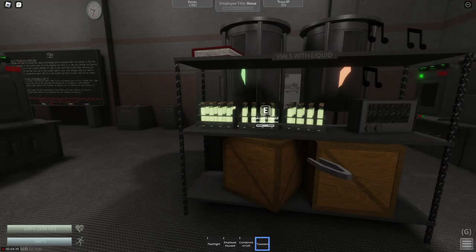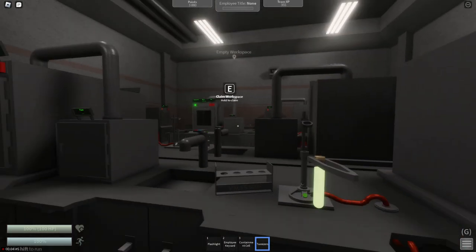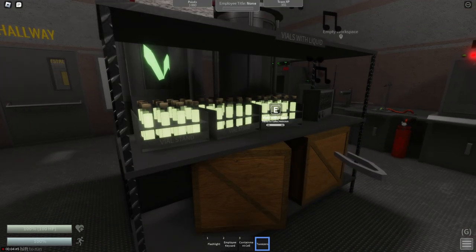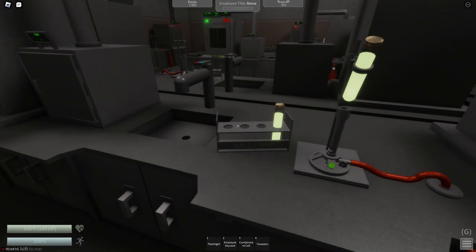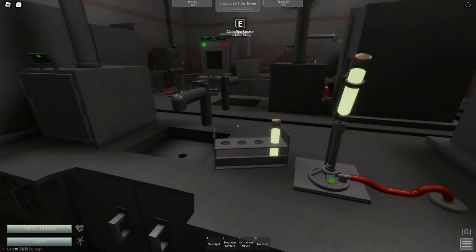Let's first start by getting our tweezers. We're going to need to take some vials and put them over here. You're probably going to want to put one in your burner and put three in the vial stand. When you grab a vial, use your tweezers to hold the vial. You're going to put it in your vial stand right here. You want to have four vials in total — a fifth one if you want, but that extra space might be helpful.